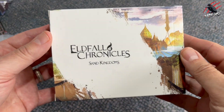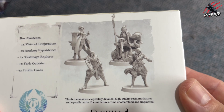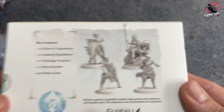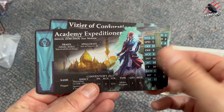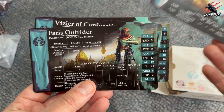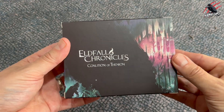Next up we've got the Sand Kingdoms. It's going to be better when you see them built, but you can see on the back here exactly what you're going to get in each box, and again they come with four profile cards, one for each model. Here are their cards, and you can see each faction is themed as well — this one has got a blue, kind of teal colour running through it. Really well done. The factions are going to bring different abilities to the game as you would expect.